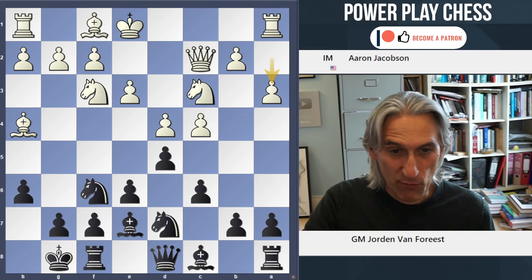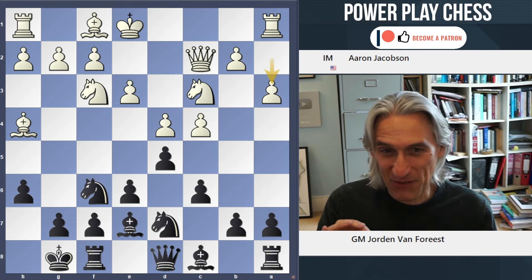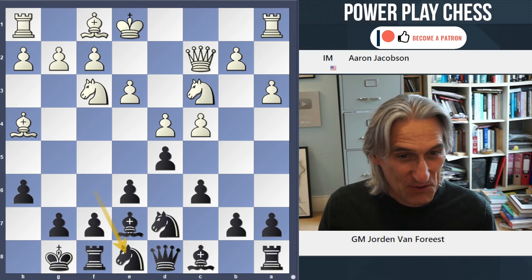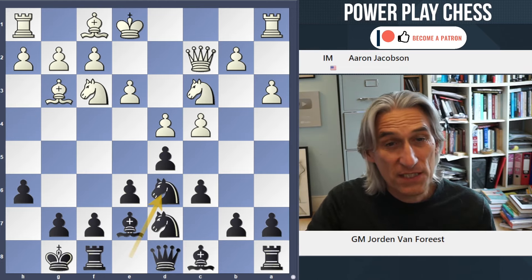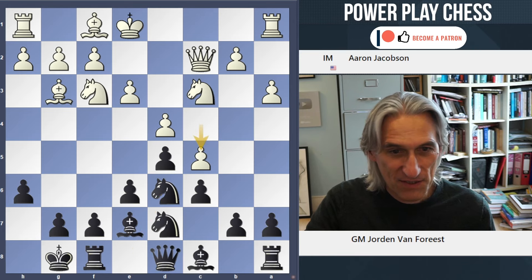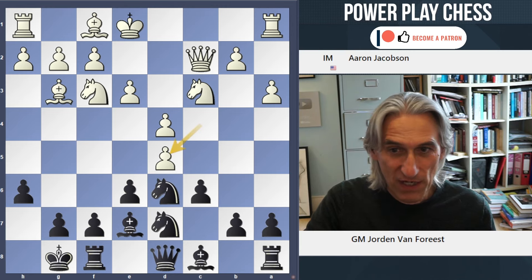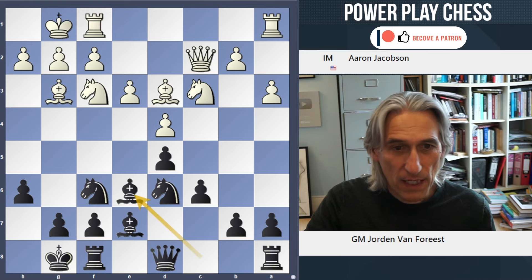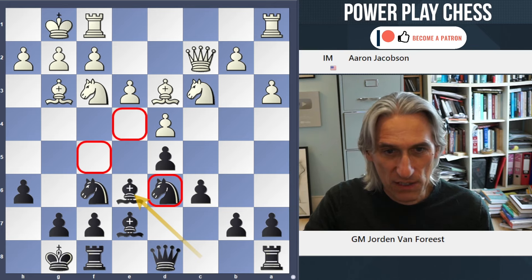A normal way of playing this position for Black would be b6 here, Bishop b7 — quite possible. But this is a really interesting moment. Van Voreist plays, to my eyes, a rather unusual move: Knight e8. It looks like a very strange retreat, but there's a point to it. If, for example, Bishop g3, then Knight d6, putting some pressure on c4. And if that advances, then the knight can hop to f5, attacking that bishop. Or if c takes d5, Black is quite happy to have that exchange. And this knight stands very well on d6 with this particular pawn structure, looking at these key squares.